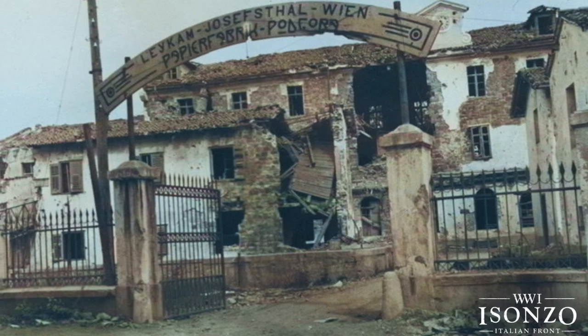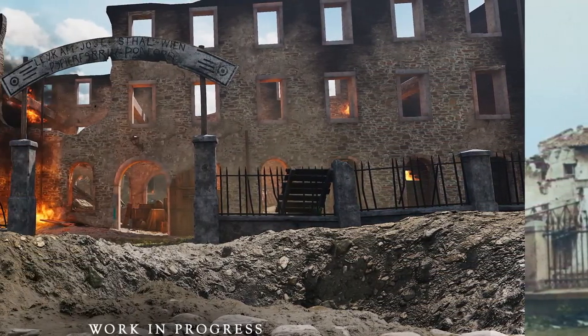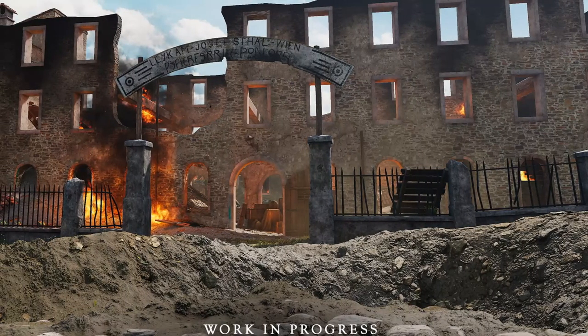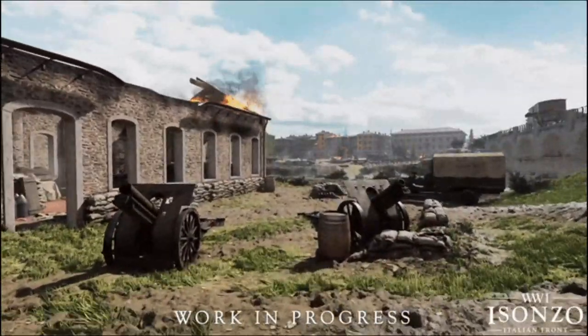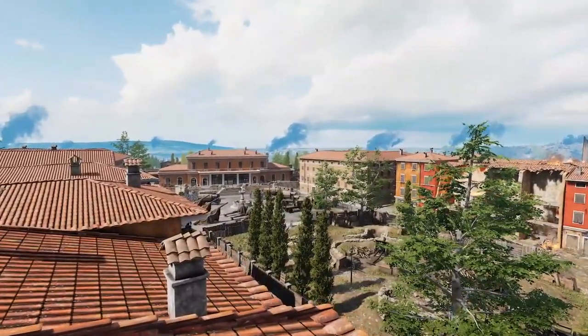The next objective encompasses the grounds and internals of the factory, and will likely offer some really gritty close range combat. Behind it, along the river, there are several artillery emplacements that seem to offer some broader, more open sight lines next to the waterfront.